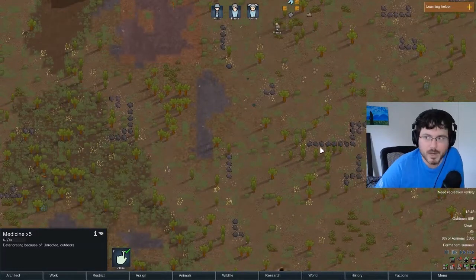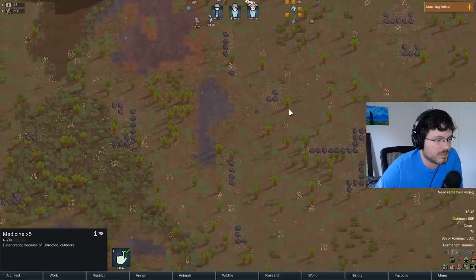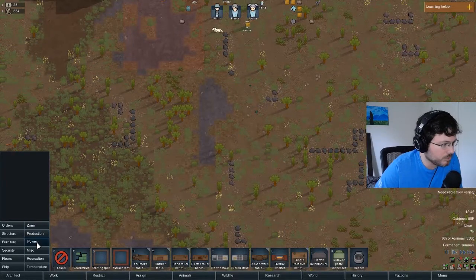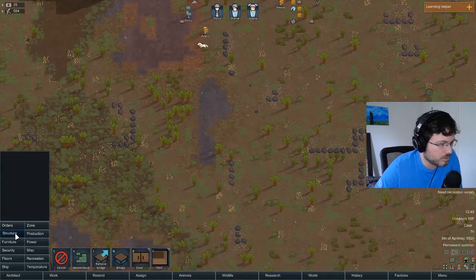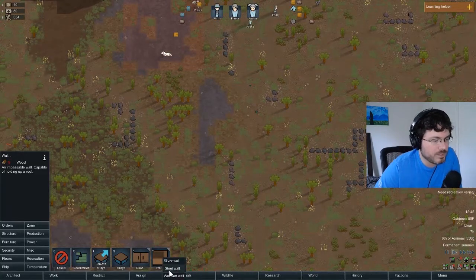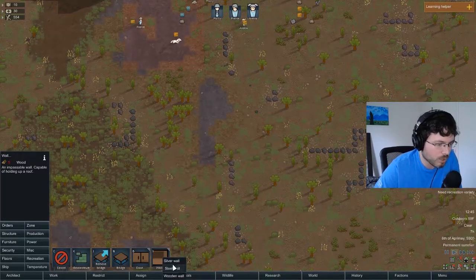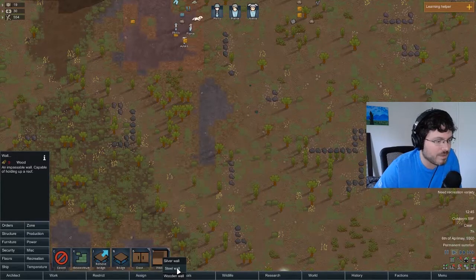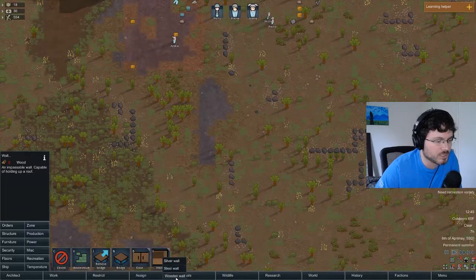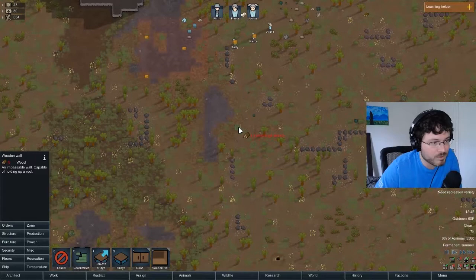Next, let's think about where we want our shack and start giving orders to build it. Click on Architect, go to Structure, then Wall. When you select Wall it gives you material options - steel wall, silver wall, or wooden wall - based on what you currently have. As we get stone blocks later those will appear too, but initially we want to build with wood.